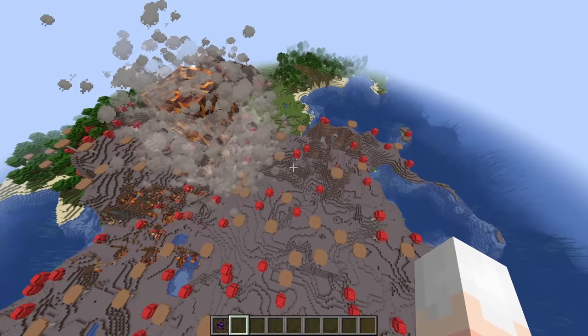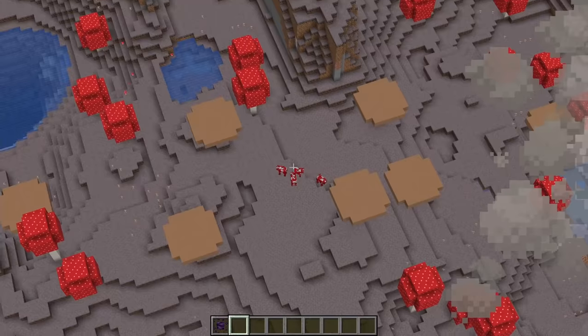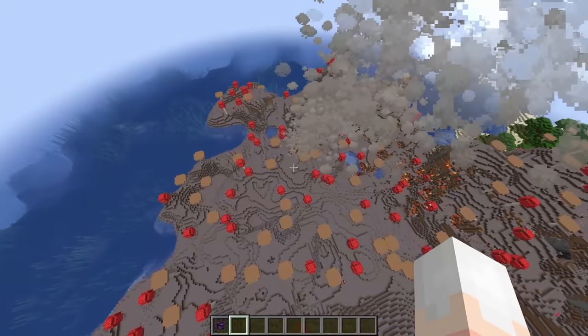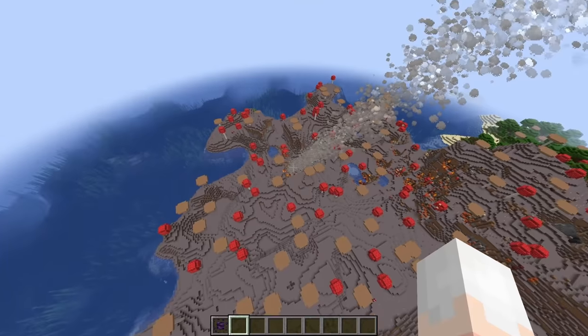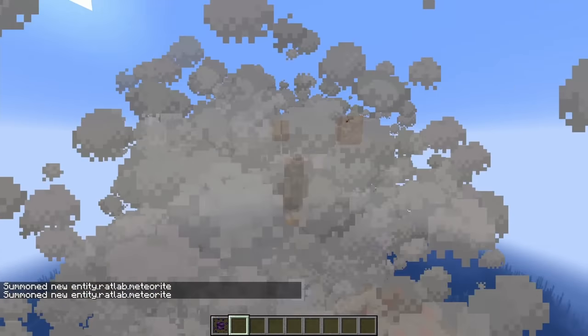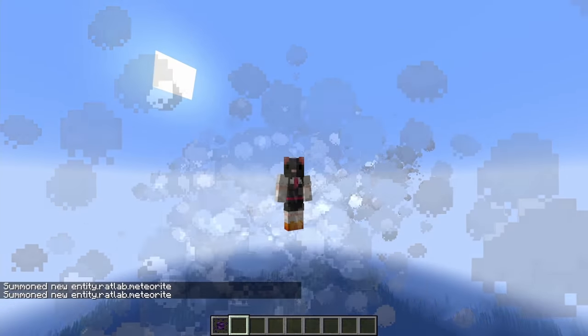You can spawn these with commands and aim them wherever you'd like, just like Ghast fireballs. I didn't like how these guys looked at me, so you can see — I can throw it at them. But let's be honest, it's kind of tedious to get a lot this way, and it doesn't look half as cool as it should be.